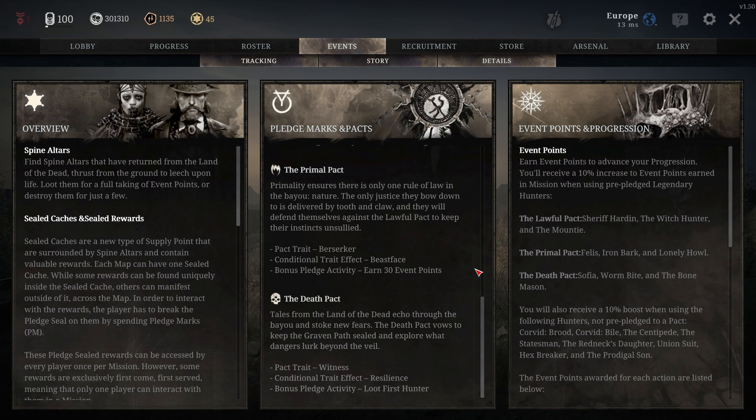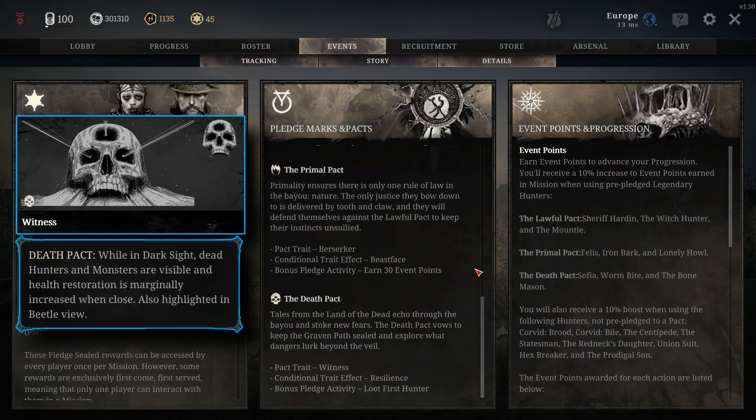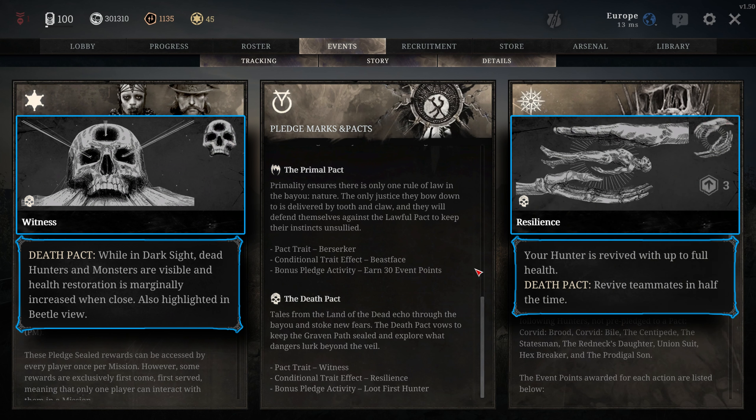The final pact is the death pact. Pledging gives you the trait witness, which allows you to see both dead hunters and monsters when you're in dark sight, and when you're close to them you'll start regaining health. The modified trait for the death pact is resilience, which allows you to revive dead teammates in half the time. For this pact you earn a bonus mark when you loot your first hunter.